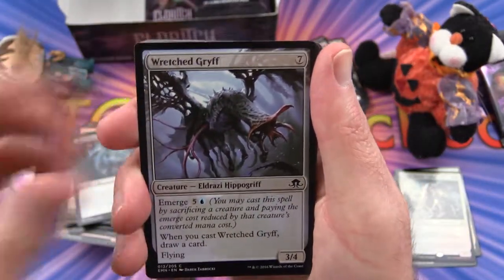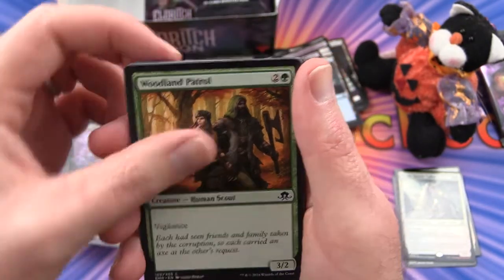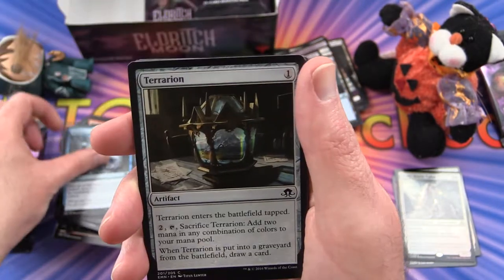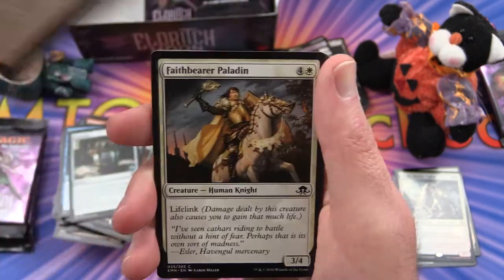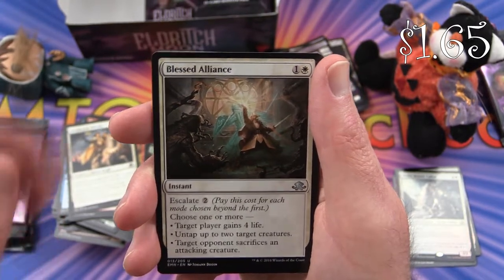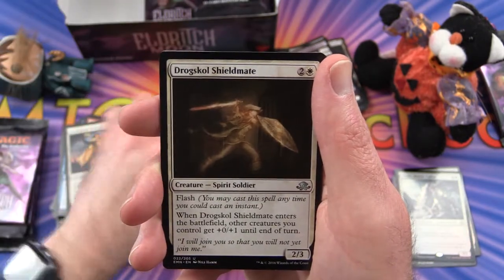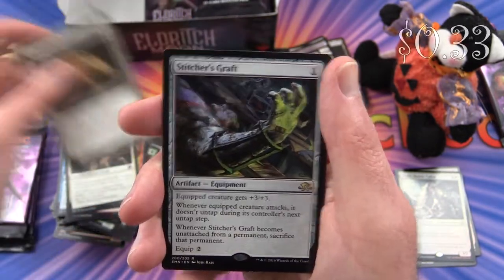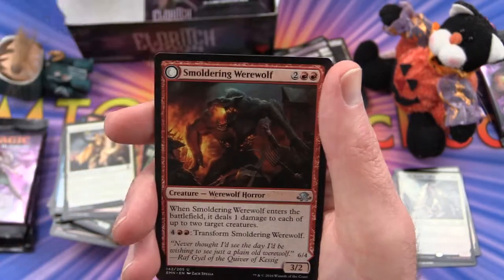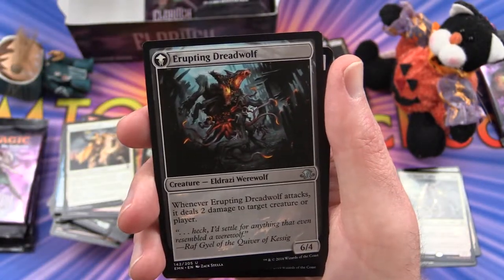Next pack: Wretched Gryff, Distemper of the Blood, Borrowed Malevolence, Woodland Patrol, Weirded Vampire, Displace, Terrarian, Make Mischief, Faithbearer Paladin. Uncommon is Blessed Alliance. Ride Down, Drogskol Shieldmate, and Stitcher's Graft is the rare. Flip card: Smouldering Werewolf transforms into an Erupting Dread Wolf.